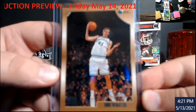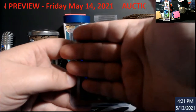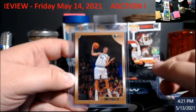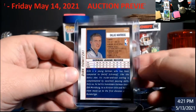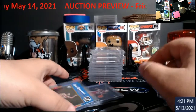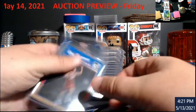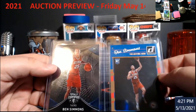The camera does not want to cooperate at this angle. Let me try it again here — there's the back. A lot of Ben Simmons — just two cards. You'll get a totally certified rookie and a Donruss rookie.